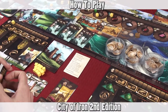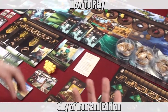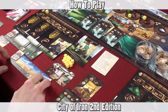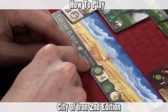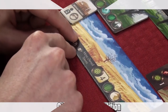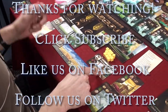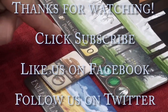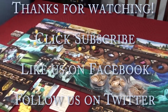You continue this process until seven rounds have been completed. During the seventh round you'll do a final scoring round like normal, but you'll also score additional points based on your cities. For example, you gain two influence if you have the most owned towns, while Misty Valley gives you two influence if you have the most city distance. After that final scoring phase, whoever has the most points wins the game.